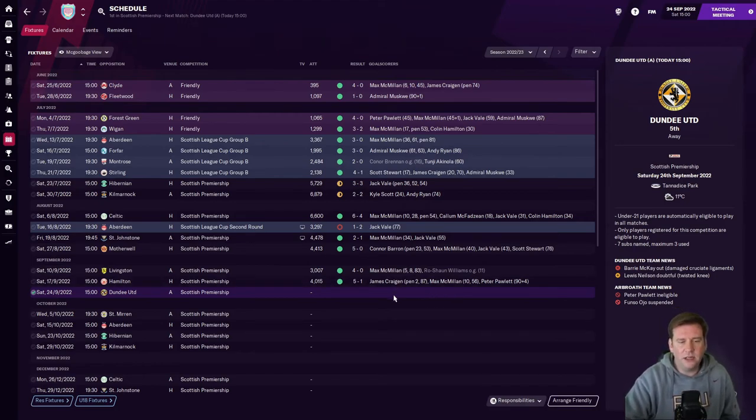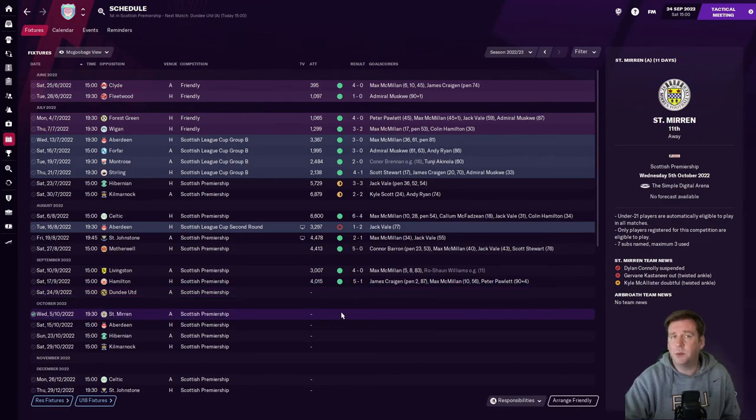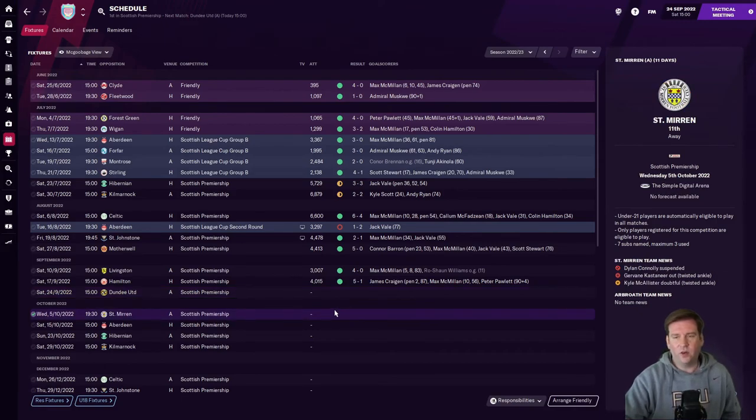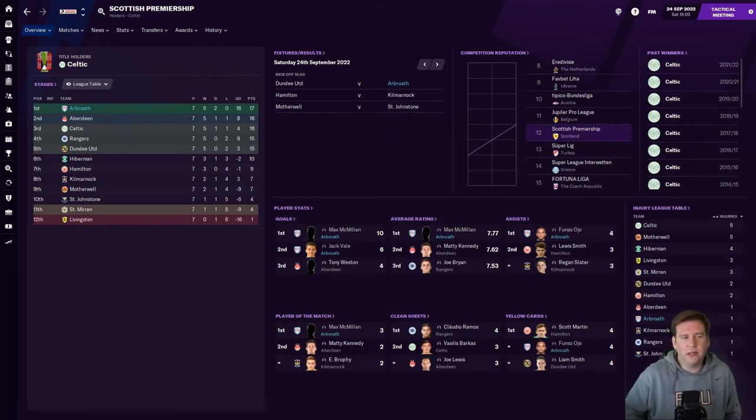We're now going to take on Dundee United and then St. Mirren. It was supposed to be Rangers but the fixture got moved. So it's Dundee United first, who are currently in 5th, followed by St. Mirren who are 11th. Premier League table: we're two points clear of Aberdeen with a plus-16 goal difference, far better than anybody else in the league. Remember in Scotland, the top six teams qualify for the Championship Playoffs, whereas the bottom six face relegation. Let's get into this.